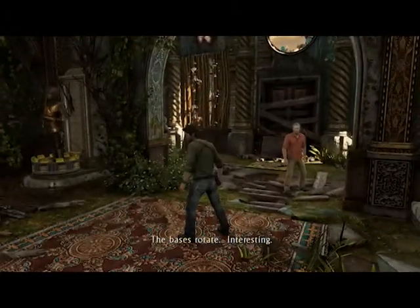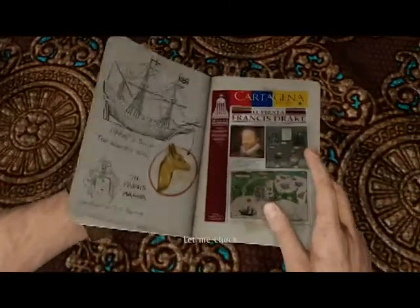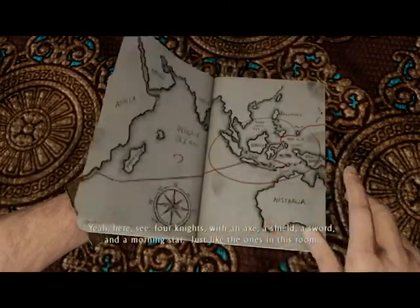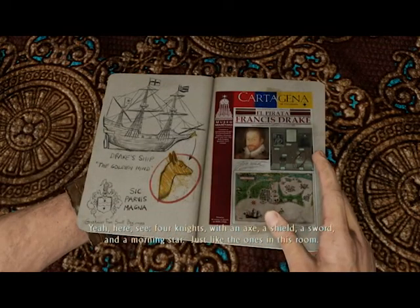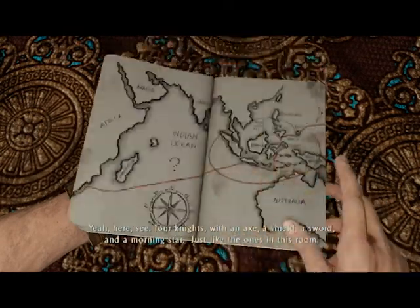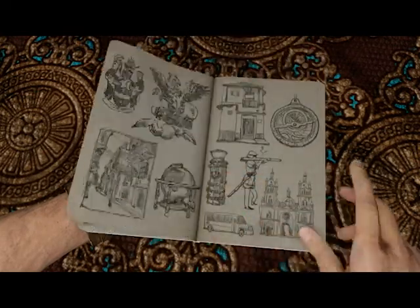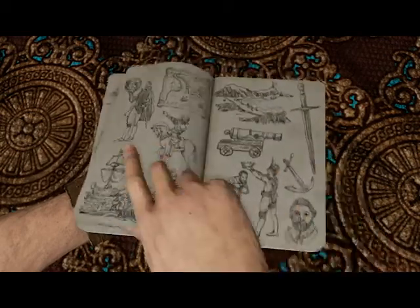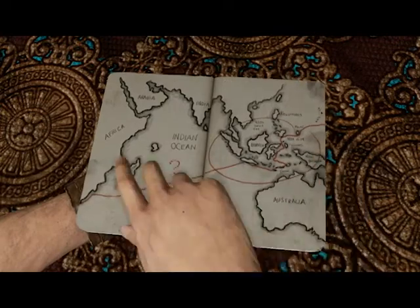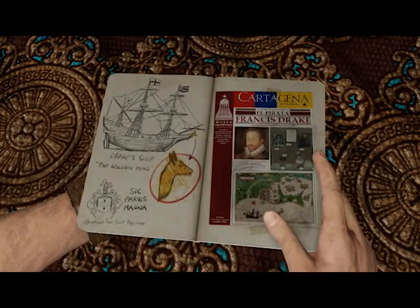The bases rotate. Interesting. Anything in Lawrence's notebook about this? Let me check. Yeah, here - see? Four knights with an axe, a shield, a sword and a morning star, just like the ones in this room. Where are you seeing these? In like the first first page. Is that the first first page? No - then go to the first first page. No, this - I'm sorry - this is the first first page. Thank you.